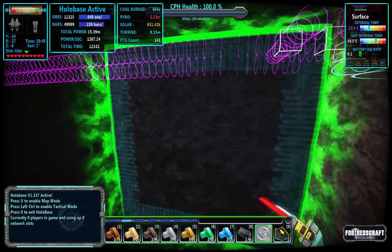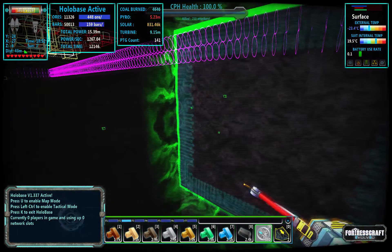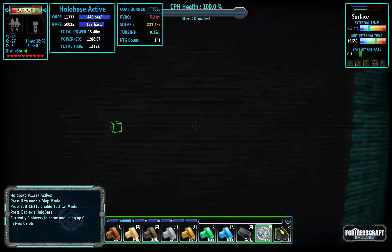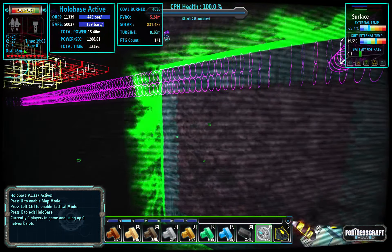Let it load in, because it takes a while to load in and your frame rate may get a hitch. Every one of these green squares that are kind of out in the middle of nowhere — those are inactive. Those are hives, but they're inactive. They're not the active hive.